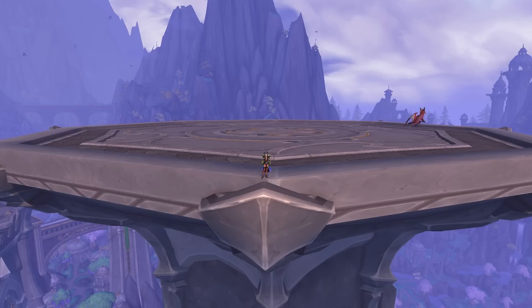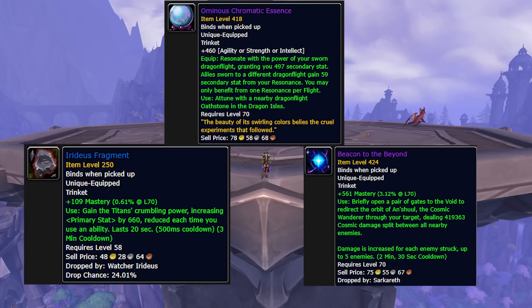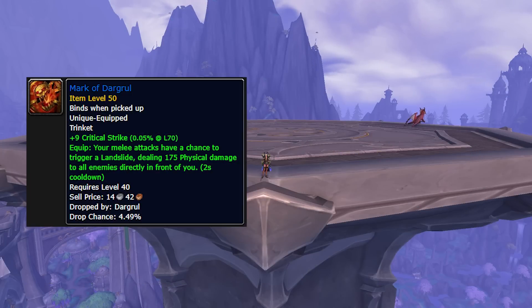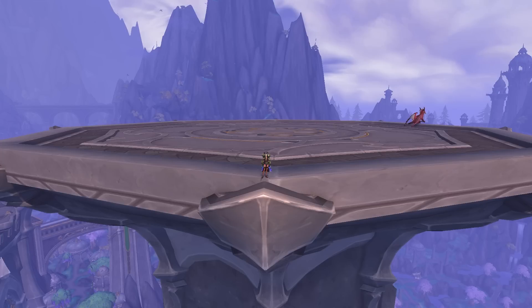That is my quick little build primer on Spread Eagle. For trinkets — the best trinkets for Mythic Plus are the Iridis Fragment and Beacon and Beyond. The Ominous Chromatic Essence is really good if you have all five buffs, but not great if you don't. Other good options: Market Drawable — though it does oversim, so keep that in mind — and Dice is decent as well for Mythic Plus.